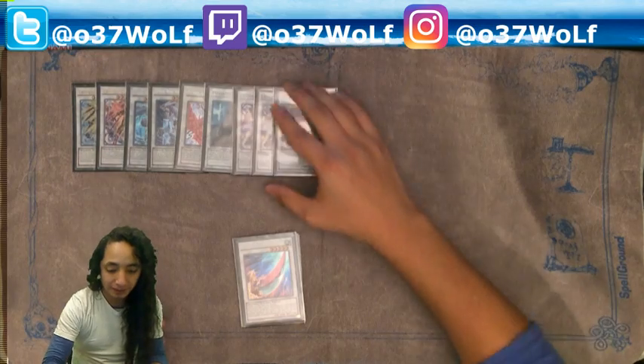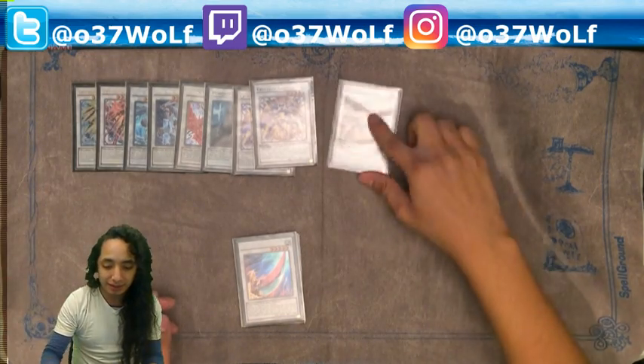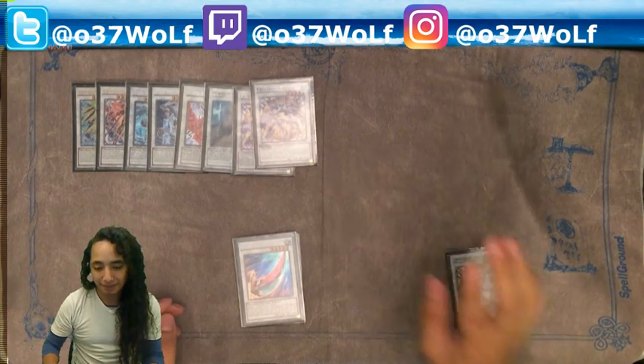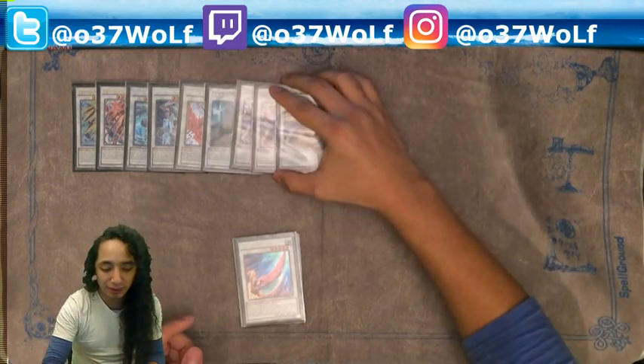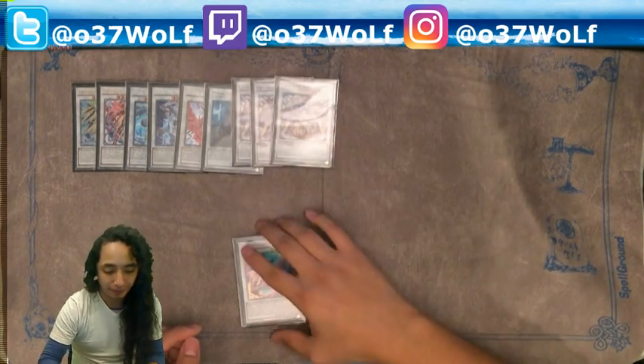This is what gives the deck resilience. If they Dark Hole you, you make this float into Sylphonir, and if they kill Sylphonir, you float into another thing. That's really good — the fact that you can use this guy recklessly is just really, really good.